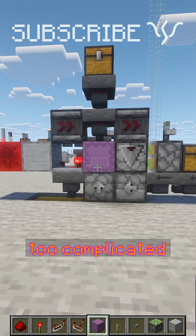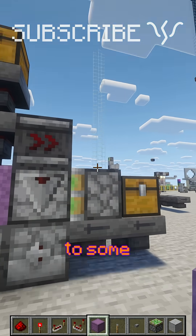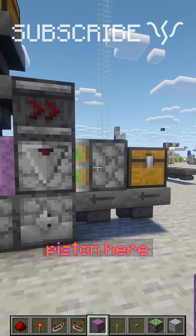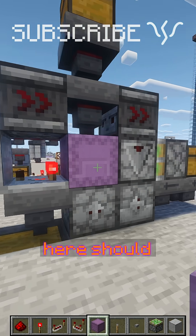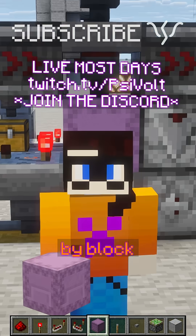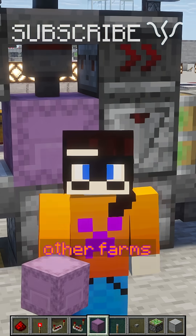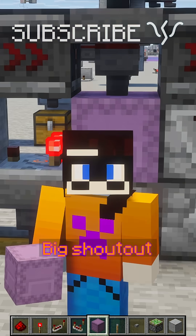Shulker loaders aren't too complicated. This design here is pretty commonly seen, and I do believe it only works in Java Edition due to some quasi-connectivity with the piston here, but the way I'm going to break it down here should help you understand how it works. There's plenty of other videos showing how to build it block by block — Shulker Craft specifically has some great videos, and other videos about other farms and redstone contraptions too. Big shout out to them.